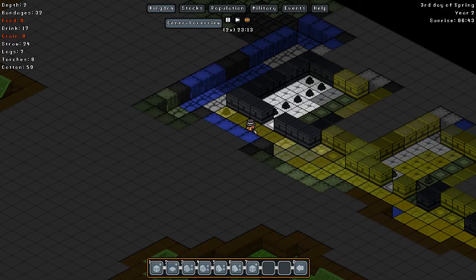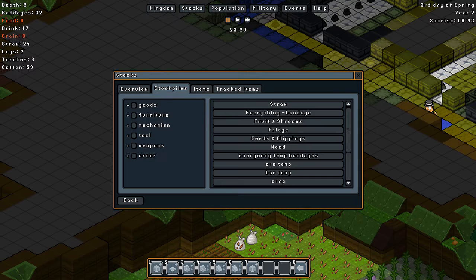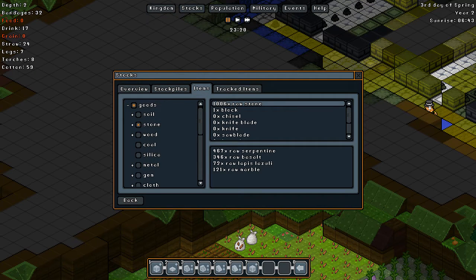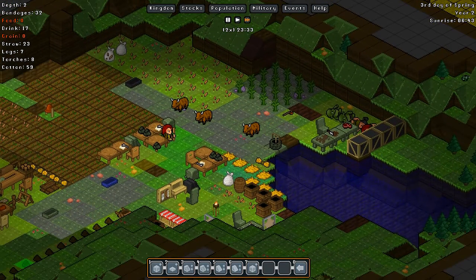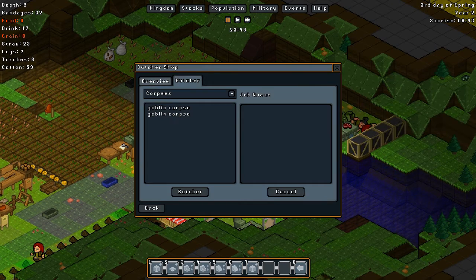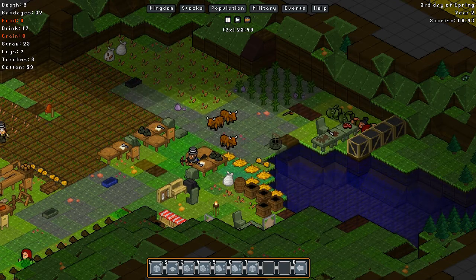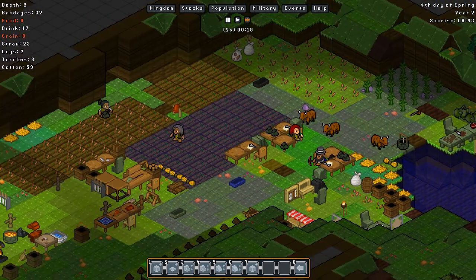That gives me a thought — stocks? Tell me, what do we have for stones? Oh, we have plenty. What are they doing? Apparently they're doing everything. Does the butcher shop automatically butcher corpses? Apparently the automatic butchery was not on. Okay then.